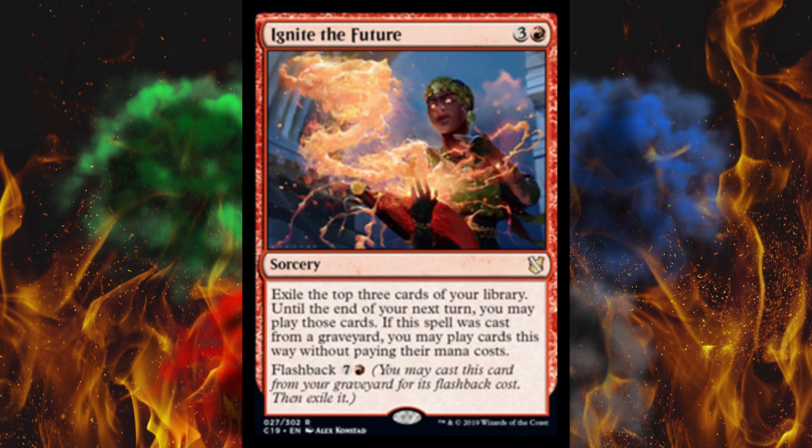Next up it's Ignite the Future. It's a four-cost red sorcery. Exile the top three cards of your library; until the end of your next turn you may play those cards. If this spell was cast from a graveyard, you may play the cards without paying their mana costs, and the flashback cost is eight. Unfortunately there are other ways to play this from your graveyard than paying eight — in some cases you can basically pay zero, which is pretty messed up. To say I don't think they should have printed this is an understatement.